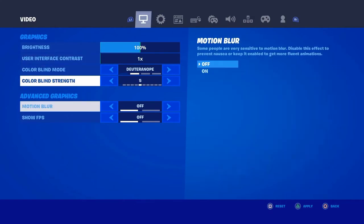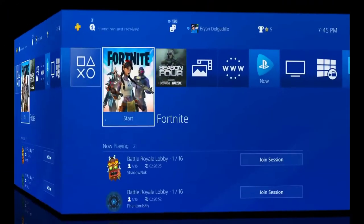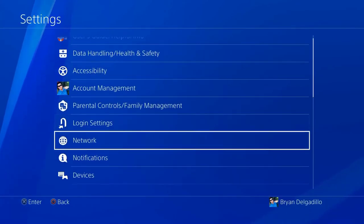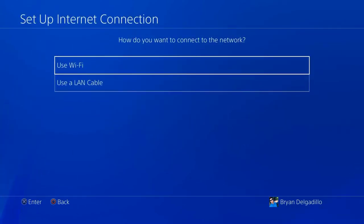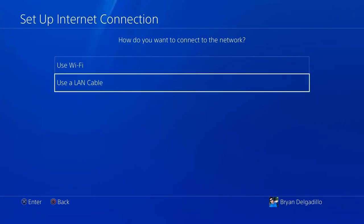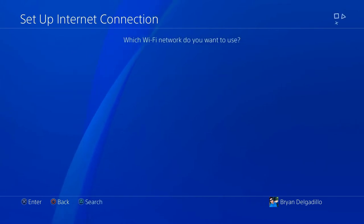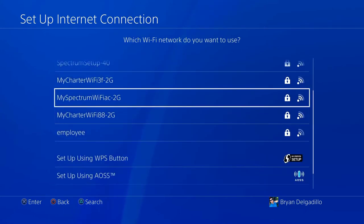Now go to your PS4 home screen or dashboard, go all the way to Settings, then go to Network, then Set Up Internet Connection. It doesn't matter if you have wireless or a wired ethernet cable — you can use this method either way. I have wireless so I'll do that one. Make sure you select Custom.